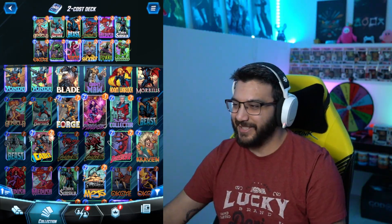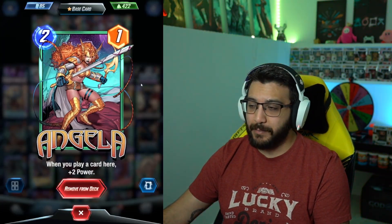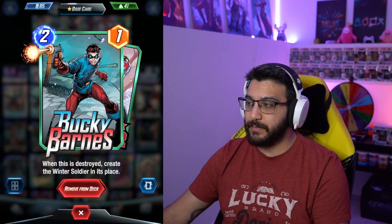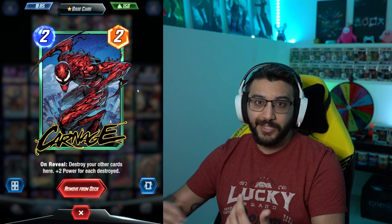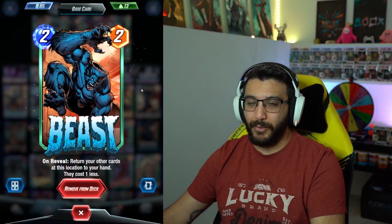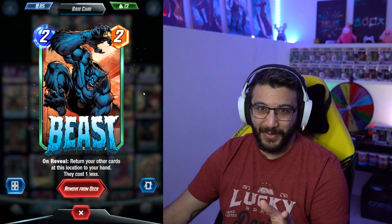Okay, done promoting — let's get into the video. Angela is basically one of the best cards in the game so she was a must-include. Bucky Barnes can easily become a 2/6 if you destroy him, so we also put in Carnage to help with that. Beast I thought would help by pulling cards out of my hand — if you watched the gameplay, it did not work, and you'll find out very soon why.